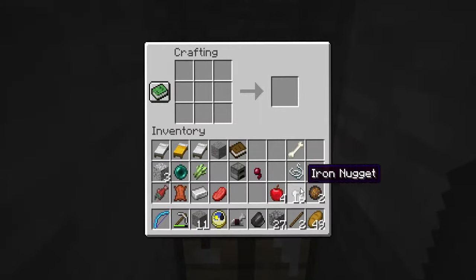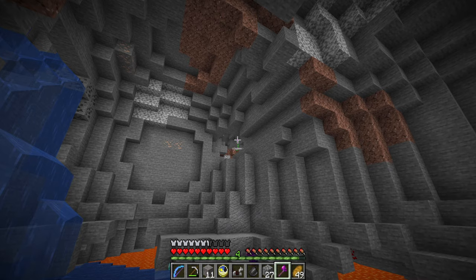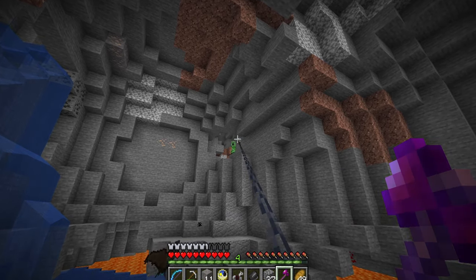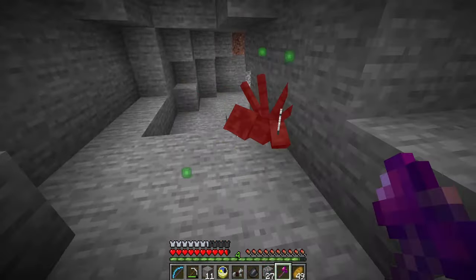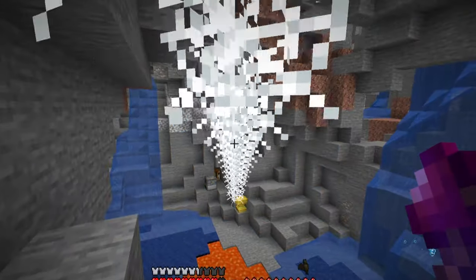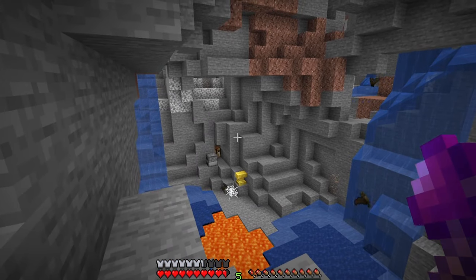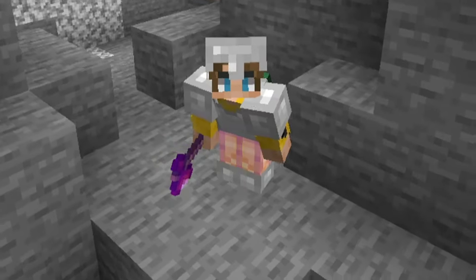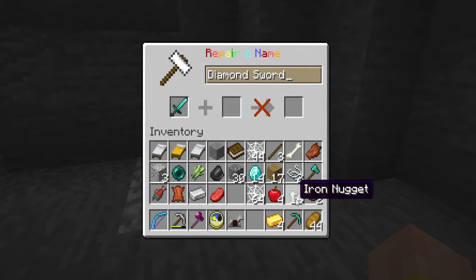Next I make a diamond axe and combine it with a spider eye — and it makes a Widow's axe, which turns out to be a grappling hook! I can use this axe to grapple to places, so this becomes my main method of transportation. If you shift right-click it fires a bunch of webs too. This is going to be one of the most op things in Minecraft.